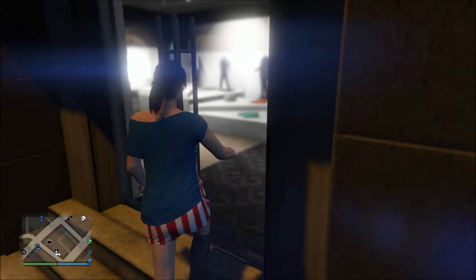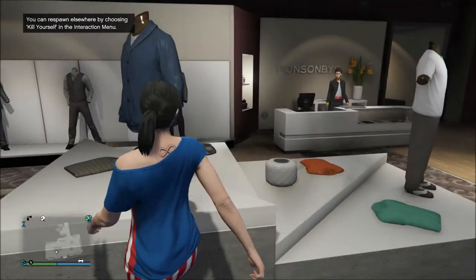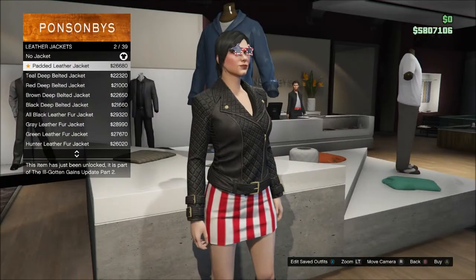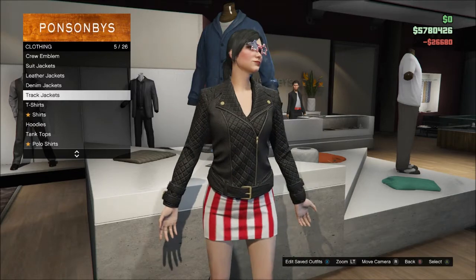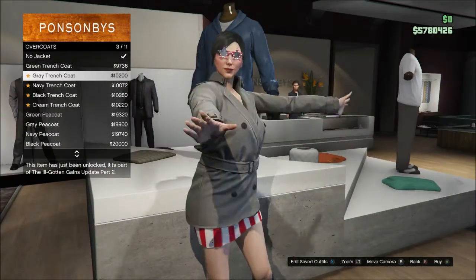What's up everybody, Go Burns here doing some clothing and accessories from Ill-Gotten Games Part 2. This is my secondary character Cynthia on the Xbox One, and we're gonna check out some female clothing. This leather jacket looks great — it looks fabulous. I neglect Cynthia, so today I'm going to spoil her because there's a lot of female clothing with Ill-Gotten Games Part 2.